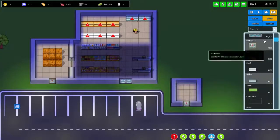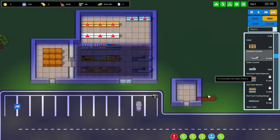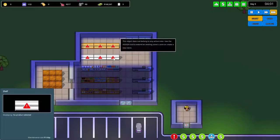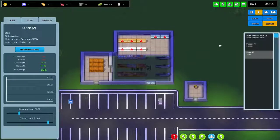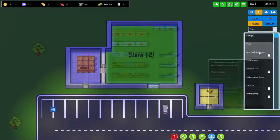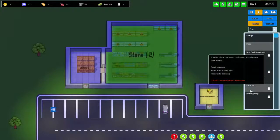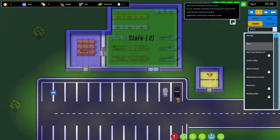We'll add a couple of fridges in the back. I can't seem to rotate shelves but we'll place them as-is. Let's add one more checkout counter just in case. We've invested about forty thousand dollars so far — time to start making that back. We'll assign this new area in 'assign' mode as store, and then speed up time to stock the shelves.